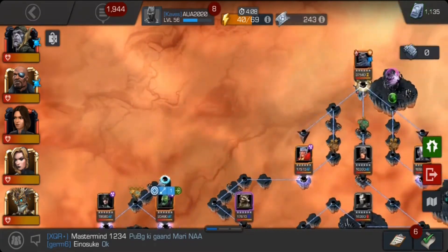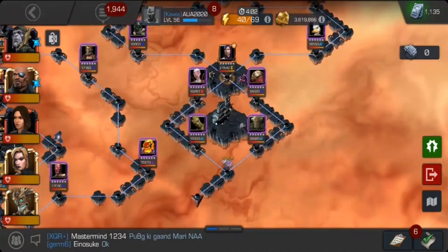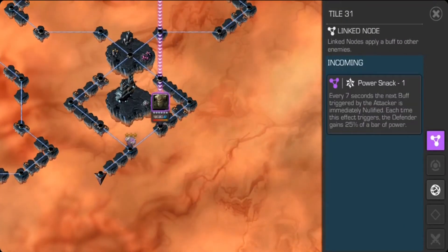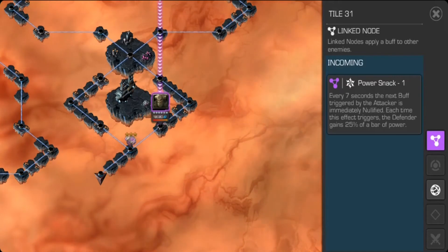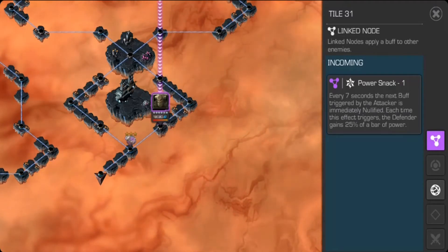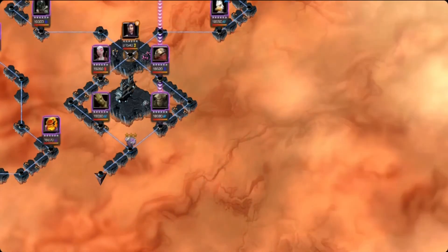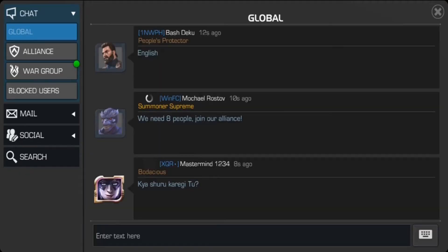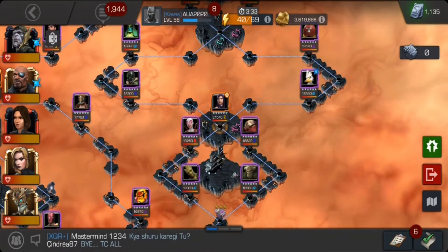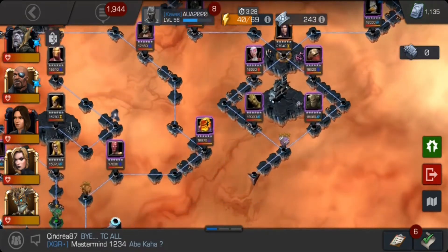The two portal paths — King Groot path has Power Snack, which is a troublesome node. Whenever you activate Dexterity, your Precision is activated, which is immediately purified and they gain 25 percent of a bar of power. So don't trigger Dexterity. It was trouble for me because I trigger a lot of Dexterity while fighting.